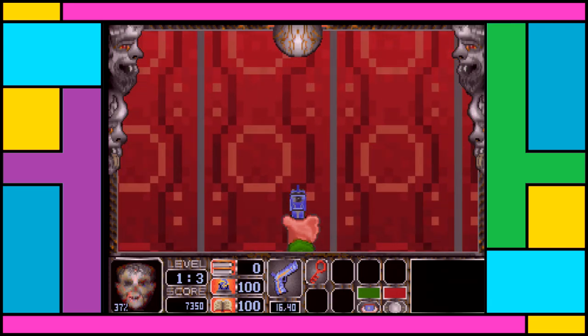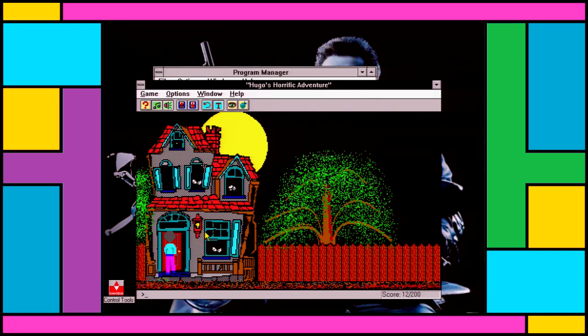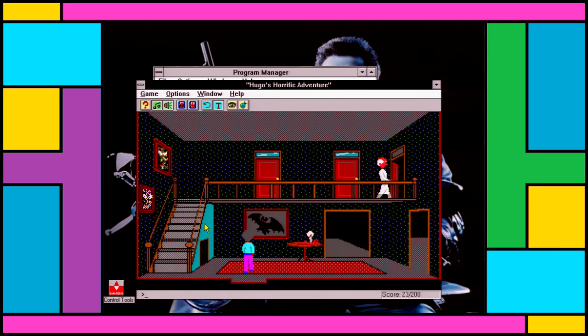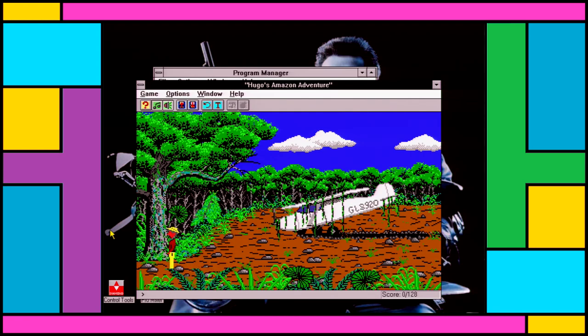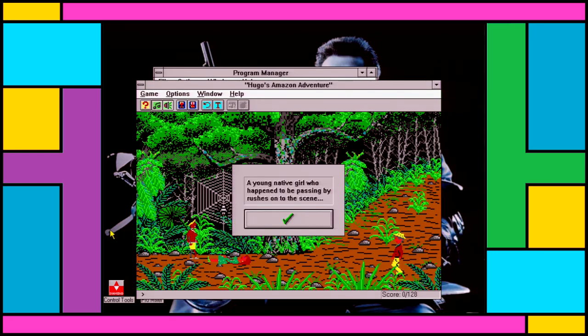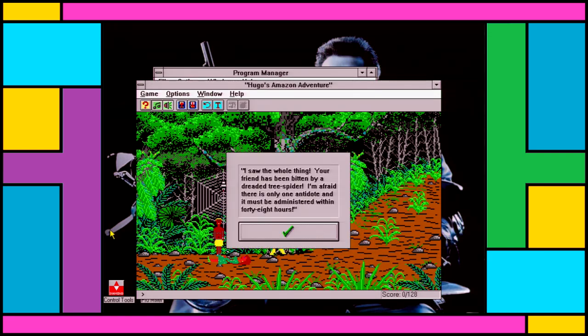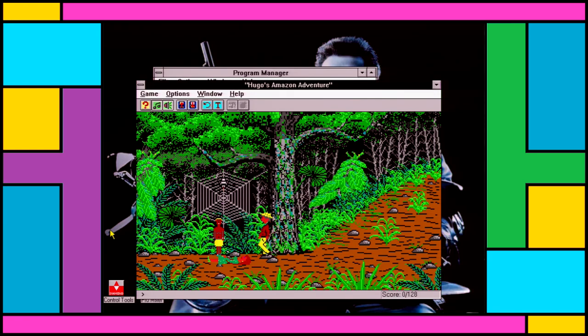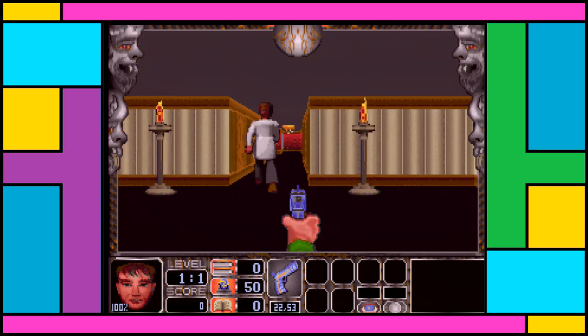Nightmare 3D is not the first game in its series — in fact it's the fourth. The original games date back to 1990 with Hugo's House of Horrors. There is a definite Sierra influence about this, as well as the next two Hugo games, Whodunit and Jingle of Doom respectively, released in 1991 and 1992. Nightmare 3D probably has more in common with these adventure games than it does with Wolfenstein 3D. Often it feels as though the FPS element is secondary to the puzzle-solving aspects.